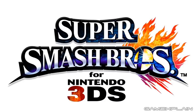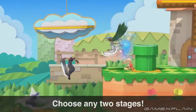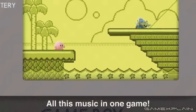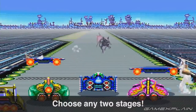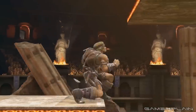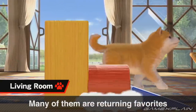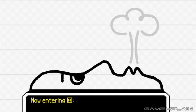Super Smash Bros for 3DS stages: 3D Land, Golden Plains, Paper Mario, Gerudo Valley, Spirit Train, Dreamland GB (which was just called Dreamland on the 3DS), Pokemon League, Prism Tower, Mute City SNES (also just called Mute City on the 3DS), Magic Ant, Arena Ferox, Reset Bomb Forest, Tortimer Island, Balloon Fight, Living Room, StreetPass Quest, Tomodachi Life, and Pictochat 2.